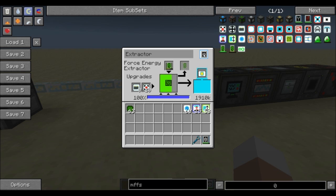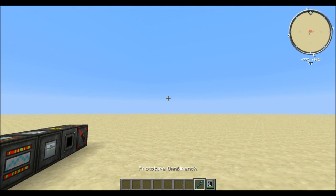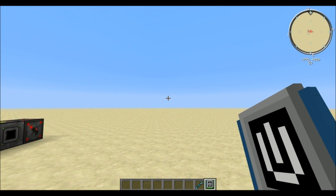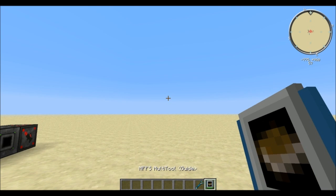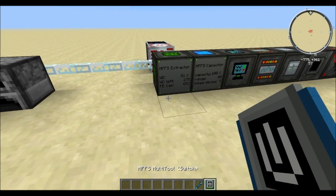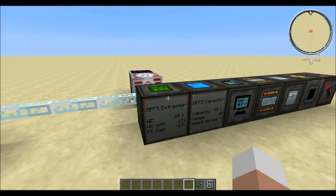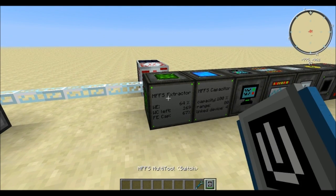We also have this switch right here. I have it set to switch mode, which means I can use my MFFS multi-tool — something you should make as soon as possible when you get started with this mod. With the multi-tool you can switch modes when shift-right-clicking; you can see there's a field teleporter mode and I'll get to those modes once we need them. For now we only need switch mode, and since I have it set I can simply switch the extractor on and off. Alternatively, we could also apply a redstone signal if we wanted to time it.